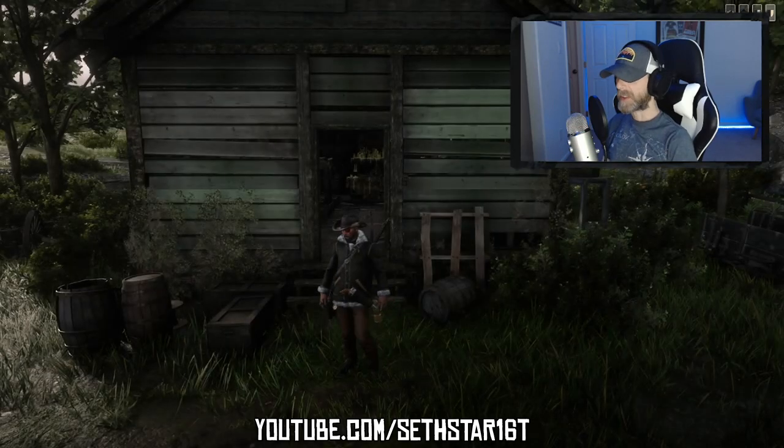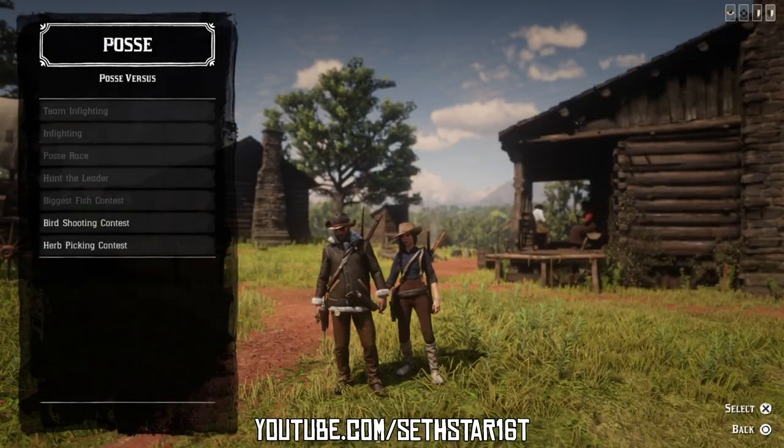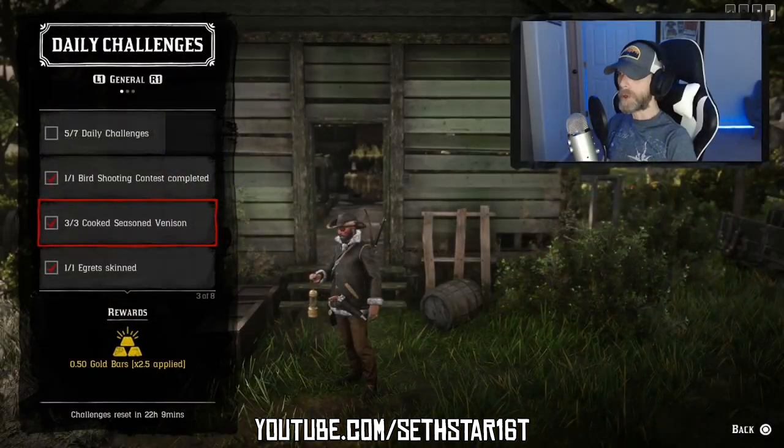60 second Red Dead Online daily challenge guide for December 16th, 2019. Number one: bird shooting contest completed, found on the posse versus menu. Jump into a persistent posse, have the leader fire it up, and complete it.